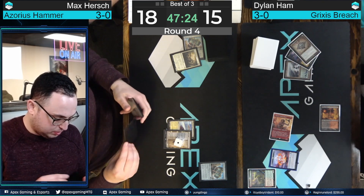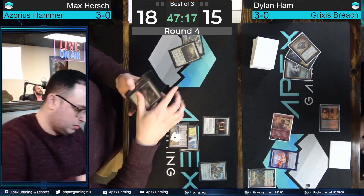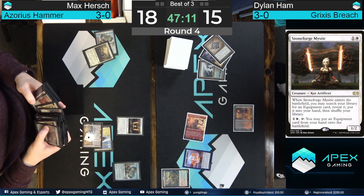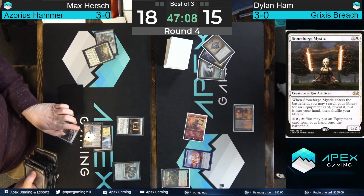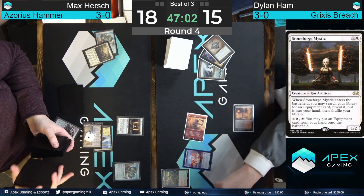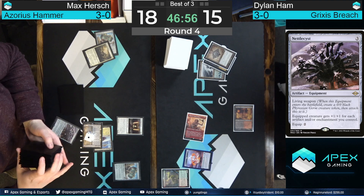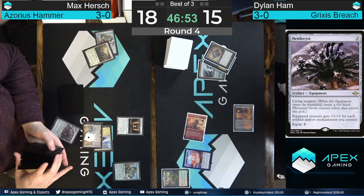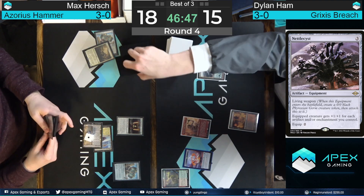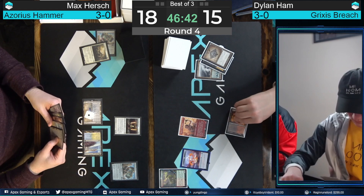Max Hirsch is going to play a Saga on turn two — you have to imagine Stoneforge Mystic is coming down now. With these Sagas going around, the Stoneforge will definitely trade with the Raghavan and ham Hirsch on mana. You don't want to go get Colossus in that spot. Getting Nettlesis is solid — that does allow for that trade next turn. Ham is taking the early initiative while Hirsch from the Azorius Hammer side has to take more of a defensive posture in the early turns.